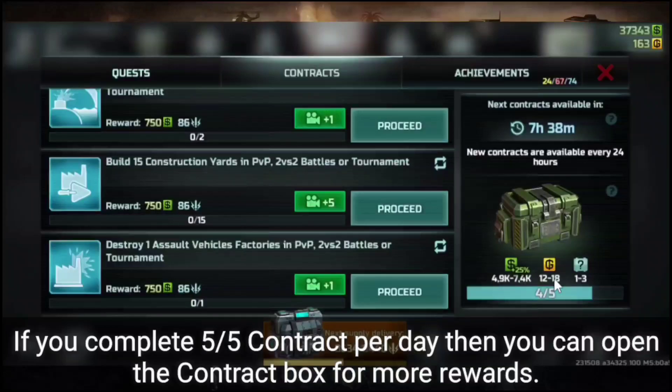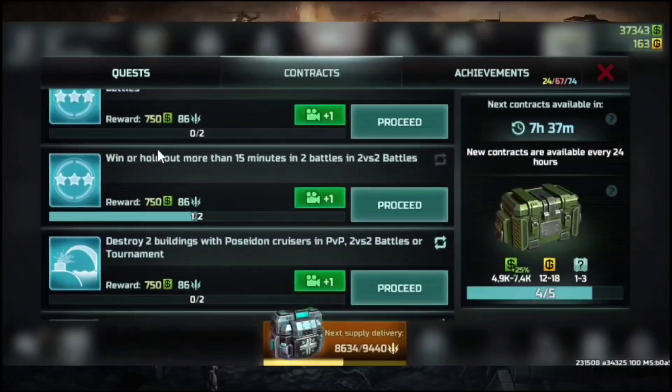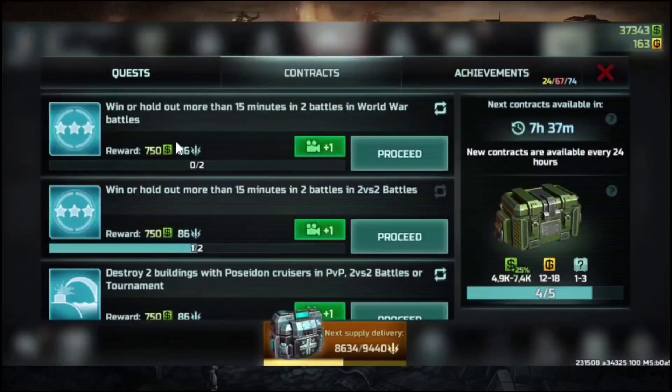So how much credits do we have now? If I do 3 times 2 versus 2 and win all of them, that's a clean 30,000 credits, and 30,000 for AI or skirmish — a total of 60,000 credits. Adding the small rewards plus the 7,400 contract box credits, that's a total of around 80,000 credits in a single day. That doesn't include tournament. You may also choose to go 3 times tournament if you're running for tournament rank — tournament is good for farming credits as well as warp points.